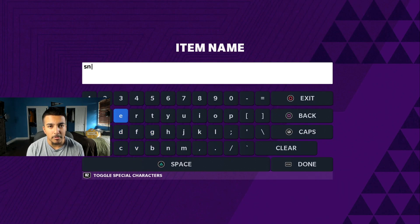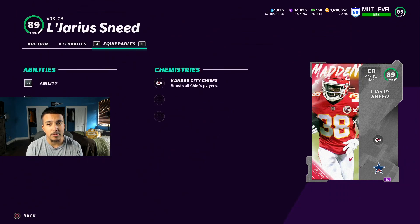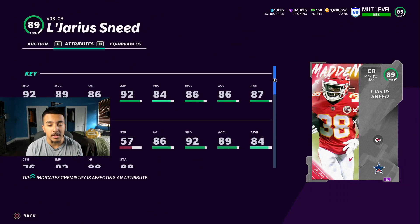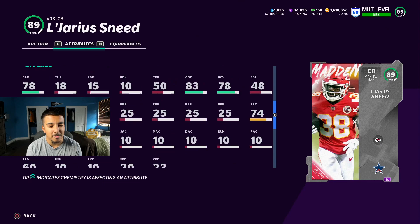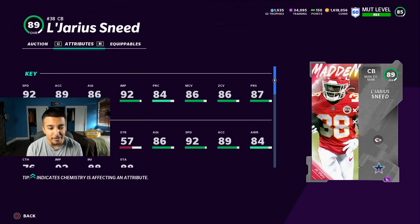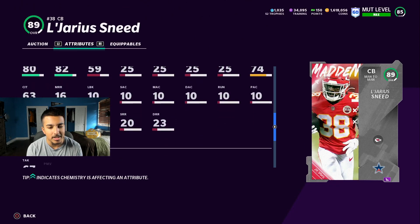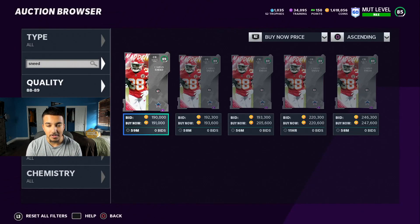Another good card you guys may want to take a peek at is Legerious Sneed. I knew this guy was a glitch because I played regs with him and he was picking everything off. 92 speed, 86 man, 86 zone, 87 press and he is 6 foot 1. His most underrated stat is 81 pursuit, which is really good for a cornerback, and 78 hit power. If you power him up they're gonna get into the 80s, possibly 82-83, which is really really good for a cornerback.